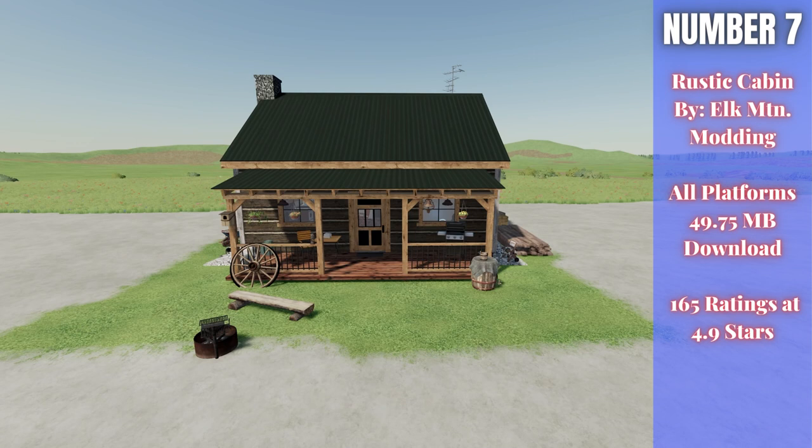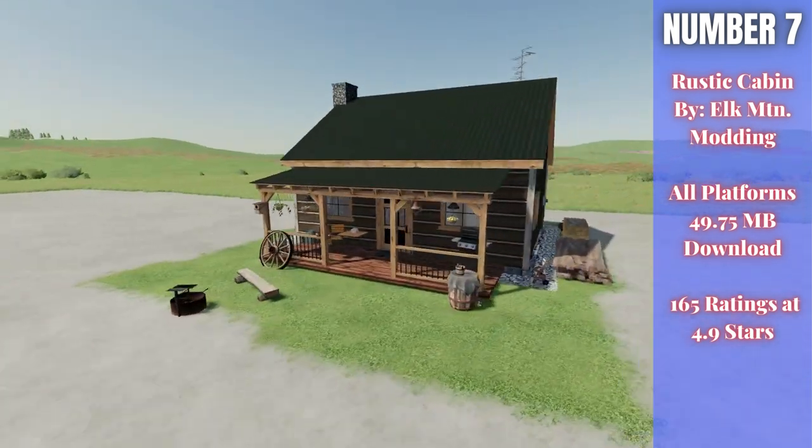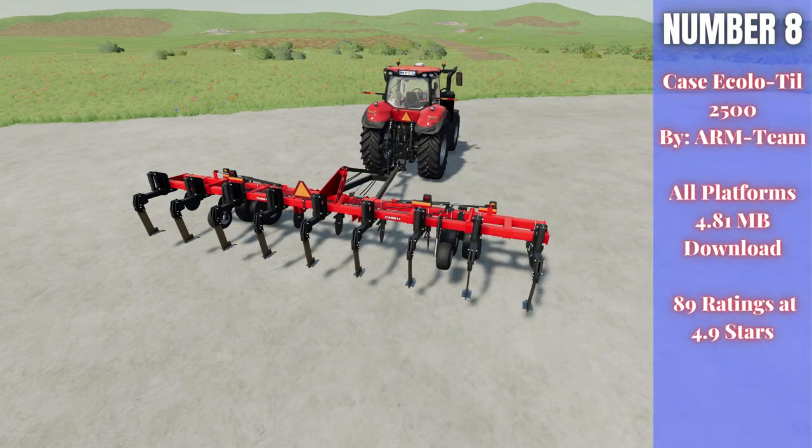For number seven we have the Rustic Cabin by Elk Mountain Modding — 49.75 megabytes to download for all platforms, currently rated 4.9 out of 5 stars with 165 people having rated it. This is a farmhouse with an enormous amount of detail, great for a roleplay aspect in Farming Sim. You can go inside and look around — there's a sleep trigger and detailed interiors. Fantastic job, Elk Mountain Modding.